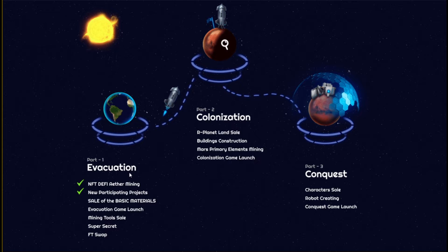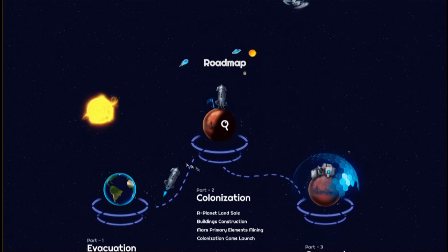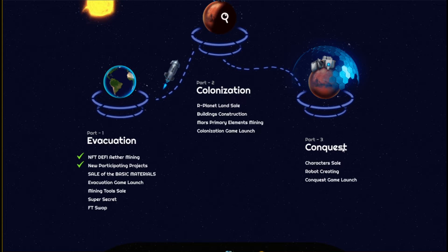They have a roadmap where Part 1, the Evacuation, is basically built around this element mechanic. Then in Part 2, Colonization, you will have land and be able to construct different buildings and new elements. Later in Part 3, Conquest, you will have robots, little characters, and I guess some kind of PvP content.